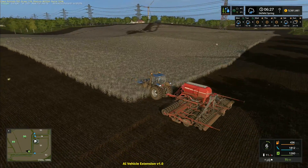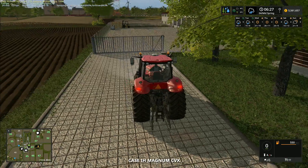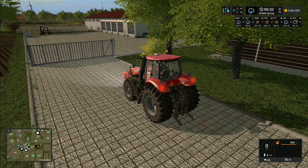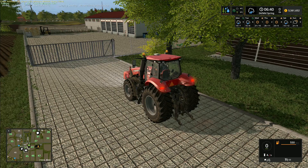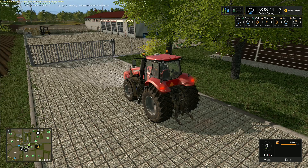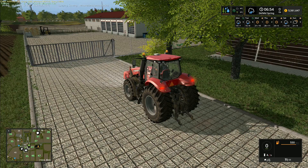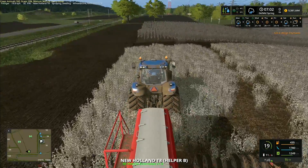We do need to fast forward time now until seven o'clock, so I'm just going to go back to this one and leap forward to seven o'clock so that the gates open and we can get in and get our next drill. We also need to buy a couple of pallets of fertilizer and seed - I think it's three tons of seed and two tons of fertilizer. Yes, it is that way around.